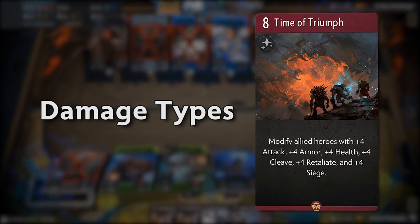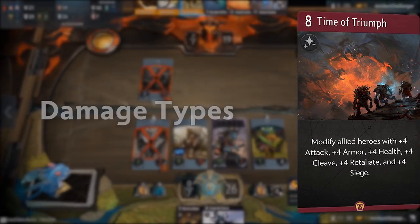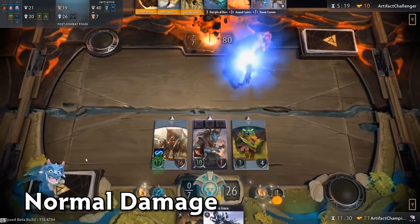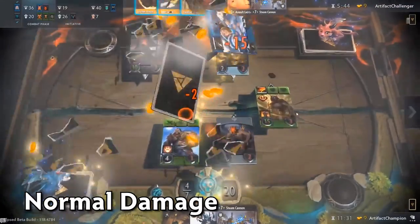In Artifact there are currently four types of damage in the game. To start things off we have normal damage, which will inflict damage to a target equal to its base attack value plus any bonuses a card may be receiving.